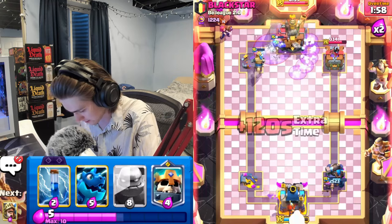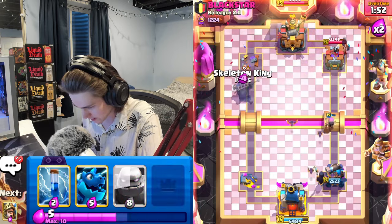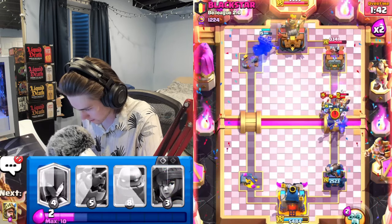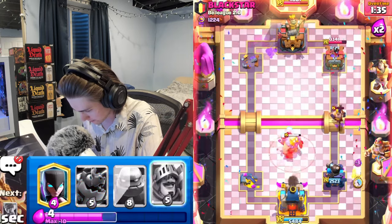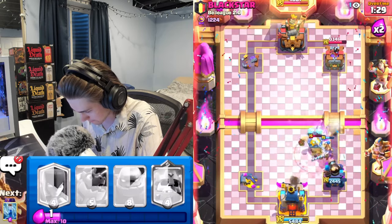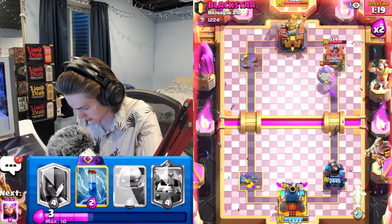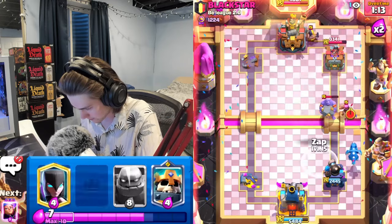Looks like we're gonna be trading towers. I'll get another firecracker down - it doesn't die to ram rider, okay. I'm gonna get skeleton king down on this firecracker - it will be tough to deal with later on. I'll try natoing all that together - I just want this executioner dead. Gotta get prince down here and he nados it together, but executioner doesn't get any value there really. Prince let's go! I think he's just gonna try and spam us with the ram rider at this point.